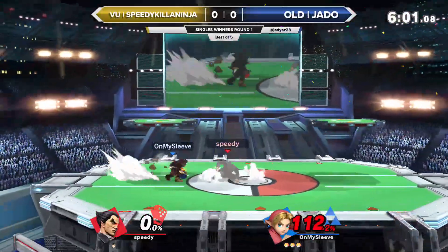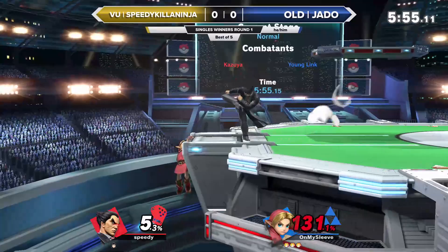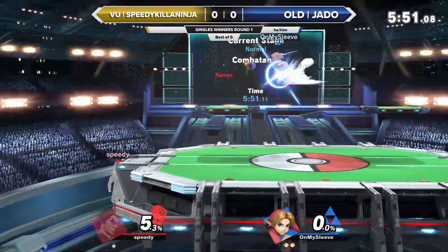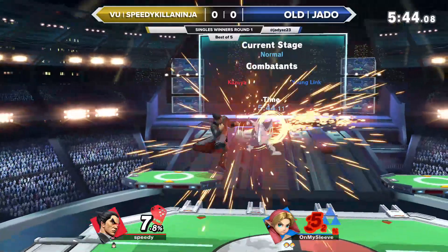The aggression so far out of the Young Link is incredible. Up two stocks already and high on percentages, but still loving the aggression so far. And then instantly gets one back — within one stock now. Yeah, that was a really good call out there using the up-B at the ledge. He had a lot of vertical space there, and you could tell that Jado was going to go for the jumping ledge option.